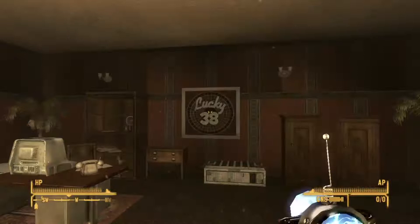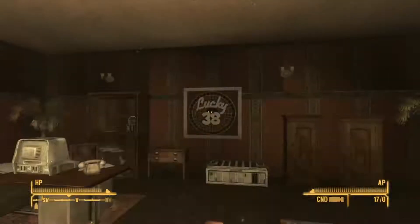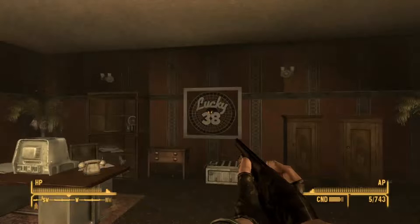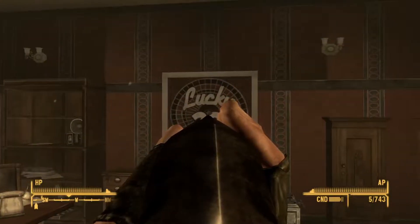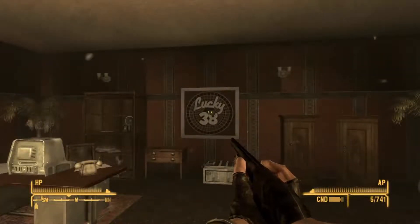Up here we have the Big Mountain Transceiver — I don't want to fire that, that'll send me right back to Big Mountain. That's what it does, teleports you to the Big Empty DLC. Kodak — I guess this is a camera, I'm not really too sure why I have this. Dinner Bell. I have some really funny videos, at least in my opinion, about this gun on my channel, so go check them out. This is the best shotgun in the game. You get this from sleeping with some girl, something like that — I forget.